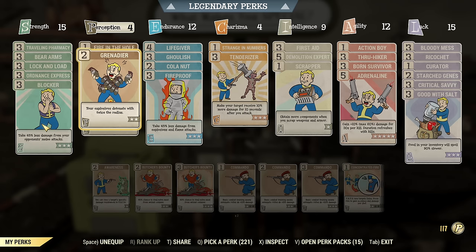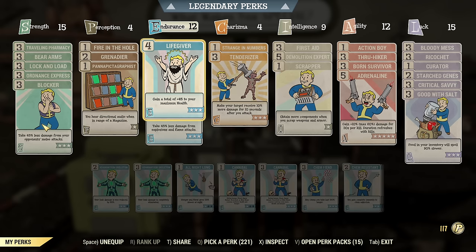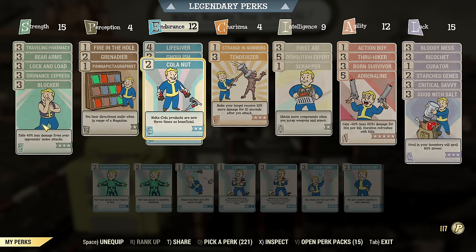Then for Perception: Fire in the Hole and Grenadier. Yes, Grenadier does work with Circuit Breaker, and Circuit Breaker itself does work with grenades. So absolutely take Fire in the Hole and Grenadier. Under Endurance, essential perks will be Life Giver and Fireproof. I also have Ghoulish and Cola Nut. More Endurance the better.